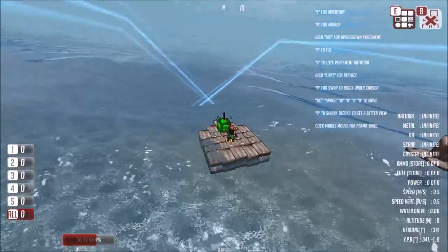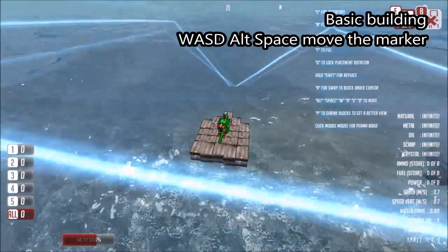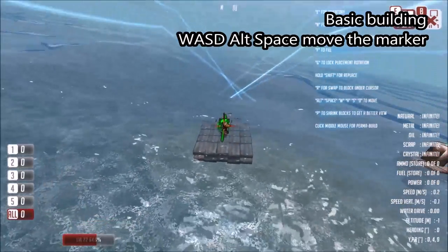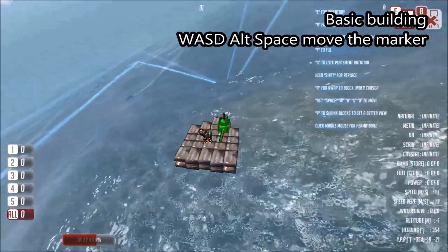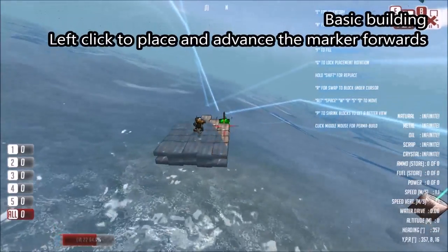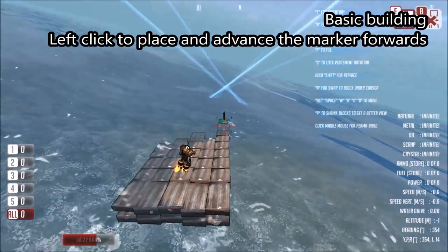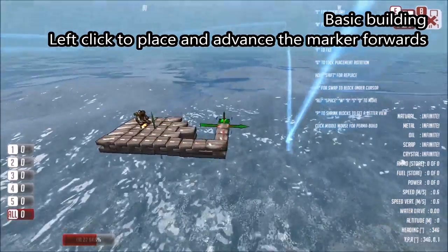I've selected a wood block here. Once we've selected the wooden block, we can move our building marker around using W, S, A and D. We can also raise it using Space and lower it using Alt. Once we get it into a position where we want to place a block, it goes green, and we just use the left mouse button to place. Every time we press the left mouse button, the build marker will move forward one step.